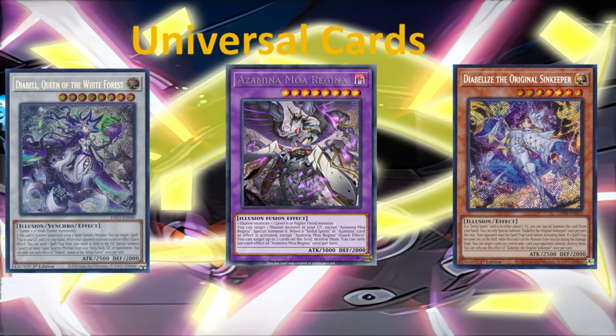We have Diabels again, the Original Sin Keeper — fantastic. Overall, great universal cards here. And so we will move on and go to the spell lineup for the Illusion type.